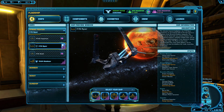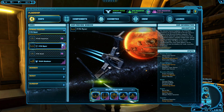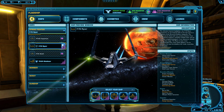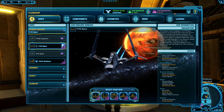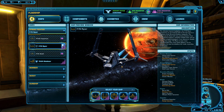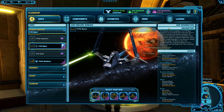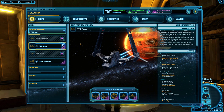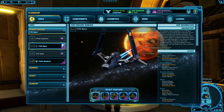As you play matches, you'll get two types of currency that can be spent on your ship: Ship Requisition and Fleet Requisition. You earn Ship Requisition, the green currency, for the specific ship you're flying on, and you can only spend it on that ship. But you also earn Fleet Requisition, the purple currency, which can be spent on any ship, making it more useful.